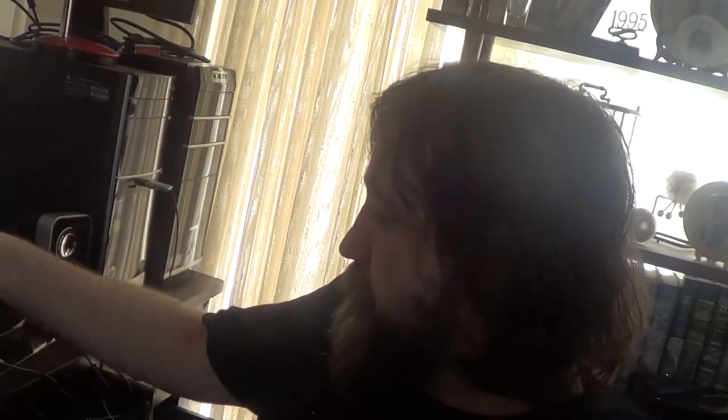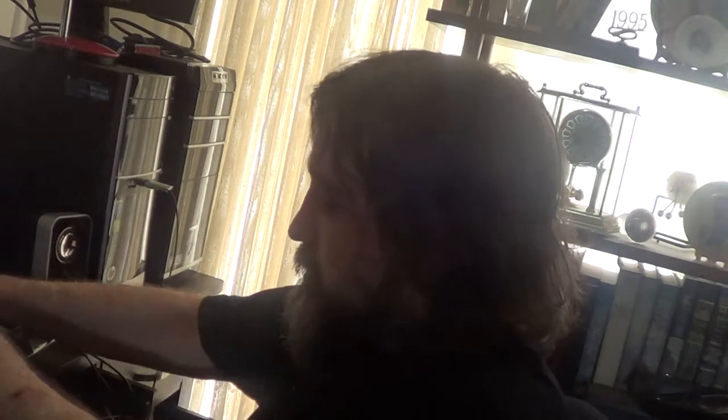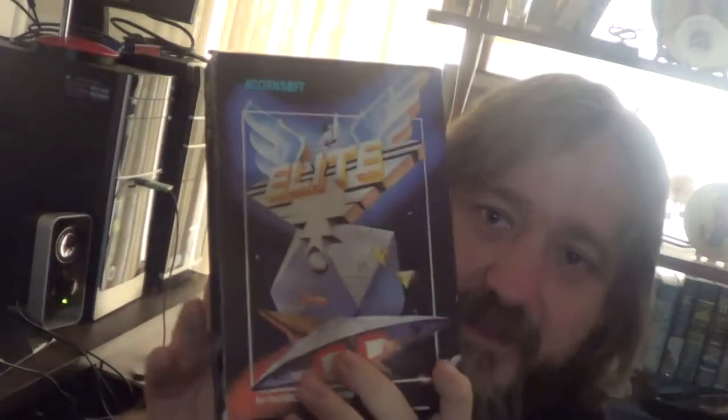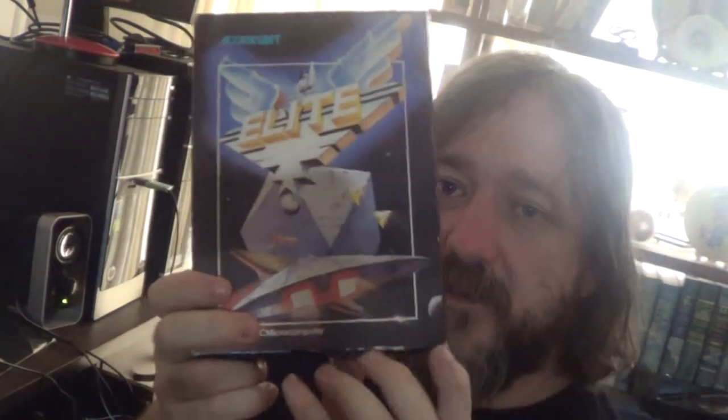That's the game. The original game box I obtained through eBay — my treasure. Here's another one; that's the BBC version, another score from eBay. Notice the picture on the front — the Cobra. There's a Cobra, one of the big ships, probably an Anaconda, Python, or Boa — might be a Thargoid. There's a Mamba or Viper; there are two Vipers there — they're the police ships, the system authority ships.